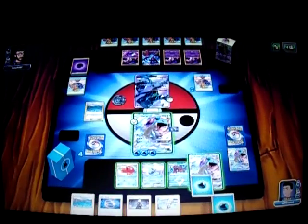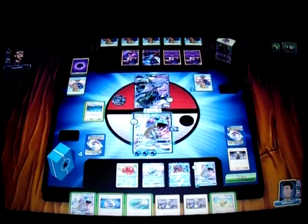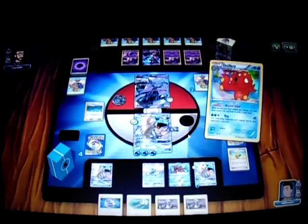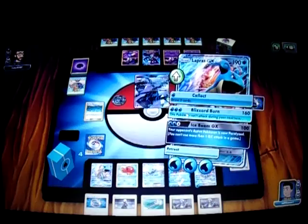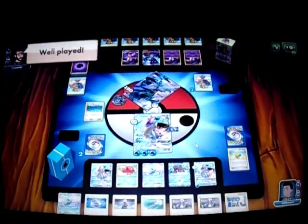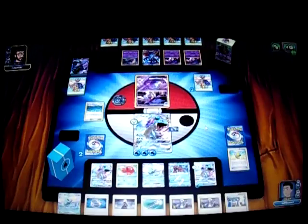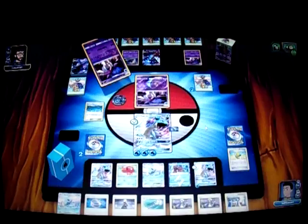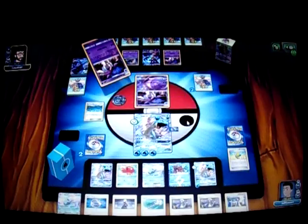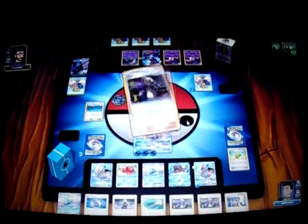I draw a Lillie, which is not really important right now. I attach to Lapras and play Cynthia straight out. I drew another Max Elixir and another Lapras, which is good. I play Max Elixir but it doesn't hit. I go for Blizzard Burn for another Knockout. Next turn I can Guzma his Dawn Wings and knock it out, then bring out Lapras and retreat for free. But he just needs a Float Stone — he attaches to Dawn Wings and gets the Guzma. He knocks out the Manaphy and wins.